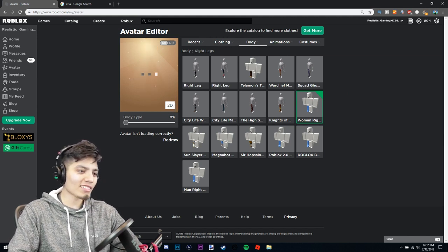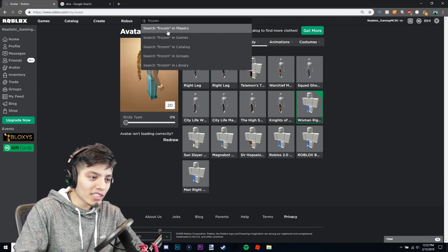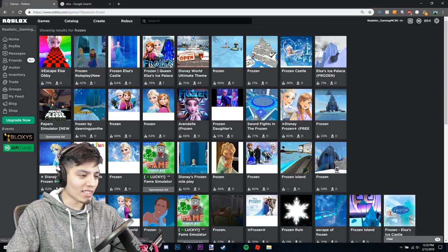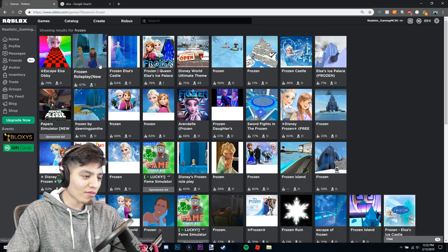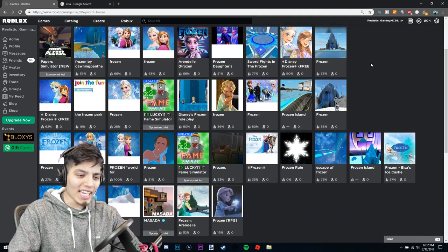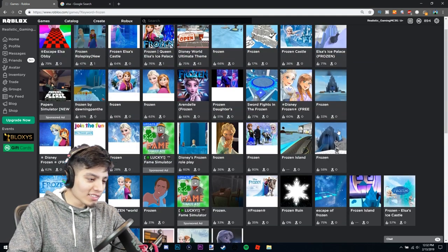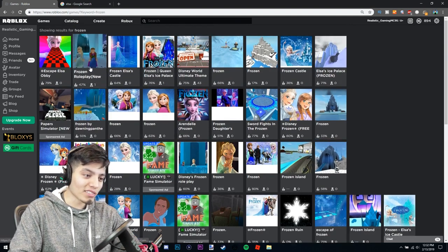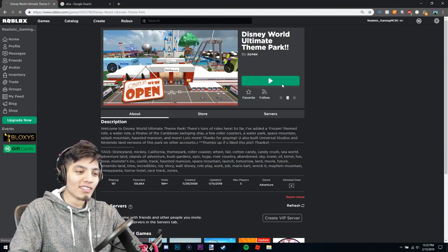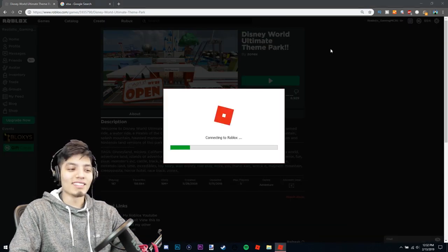Now let's go join a game. Let's search frozen games — they better have an obby or something. 'Escape Elsa Obby,' 'Frozen Roleplay' — oh my god, there's like nobody in this game, that's so sad. Let's try Danieland Disney World, ultimate theme park, and see if people recognize me as Elsa.